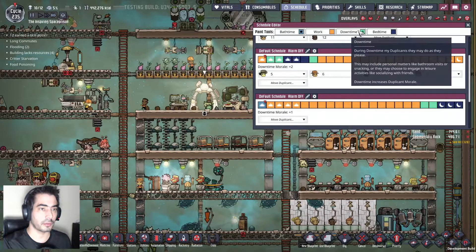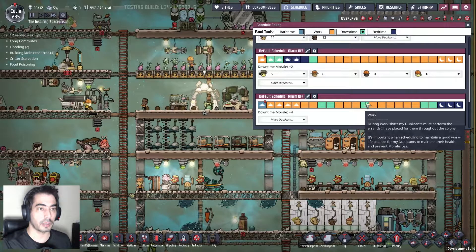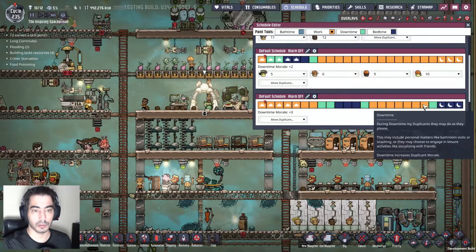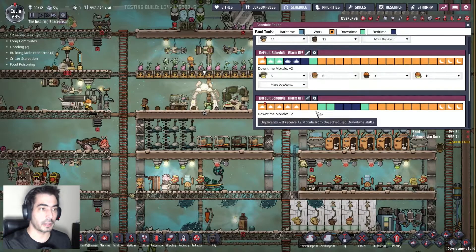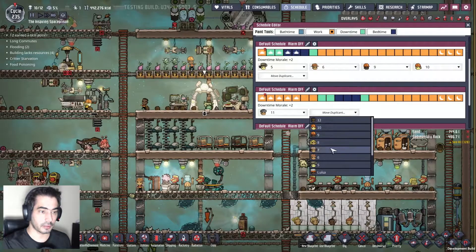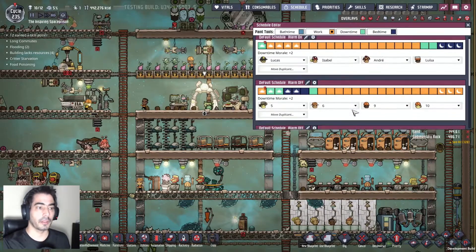So bath time — no, down time: one, two, three. Bed time: one, two, three. Work time. And now we have eleven and twelve. So eleven and twelve — there we go.